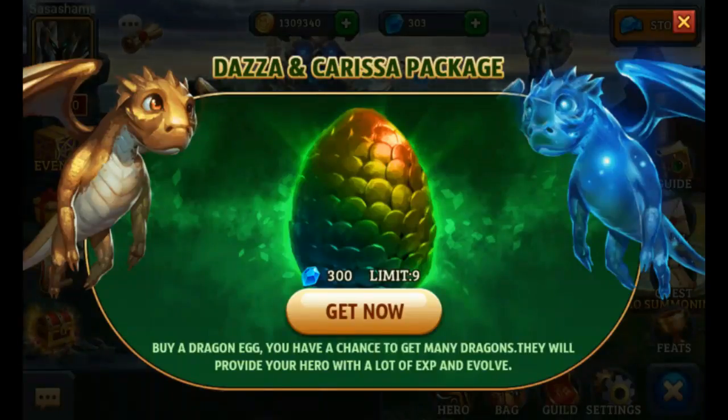The other way to get these dragons is by paying their price in the marketplace, which is 60 diamonds for the XP dragons and 75 diamonds for the reputation dragon. So I'm going to open one dragon egg for you to see if it's cheaper to get them in this dragon egg or to buy them in the marketplace.